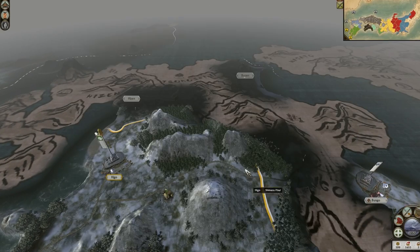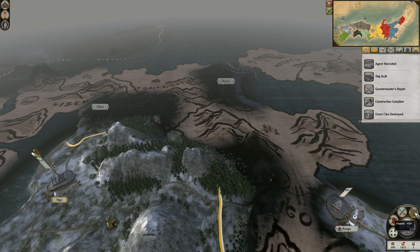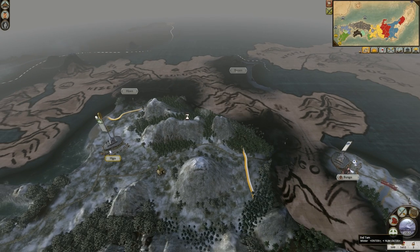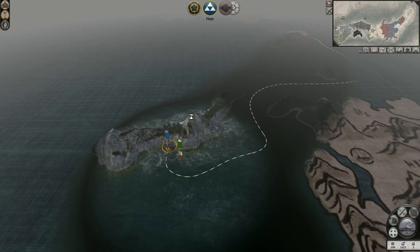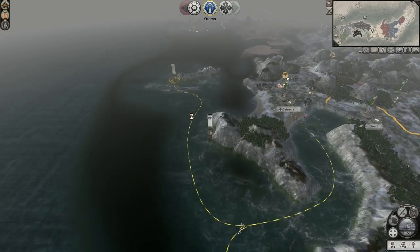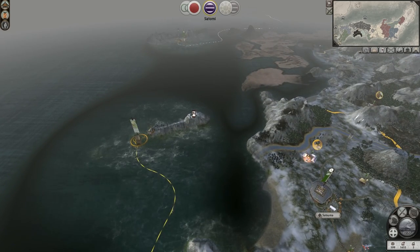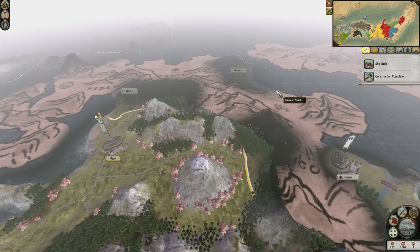One more turn until we get more trade as well — technically if someone wants to trade with me. My third son may come of age pretty soon — he's 16 years old right now. Awesome. Things are looking pretty good. The Hojo just lost two provinces — one down here and one there to the Hatakuyama.